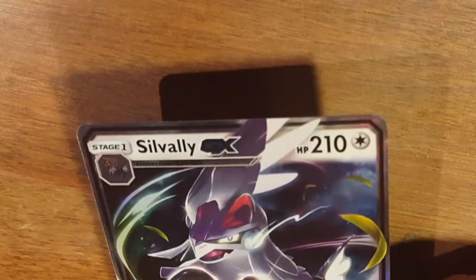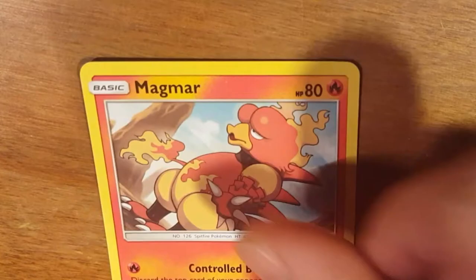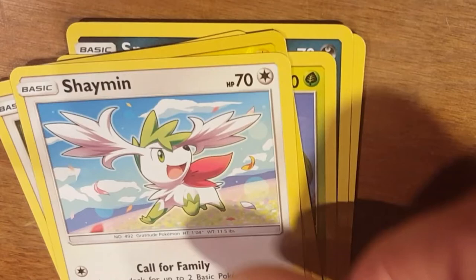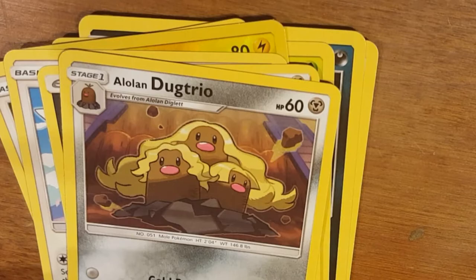Third pack: Magmar, Eevee, Sneasel, Carnivine, Baneeri, Electabuzz, the Reverse Hollow, the rare Shaman, Energy, Dugtrio, Ancient Crystal, and Sherem. Look at that art on there - that Dugtrio, how goofy is that?